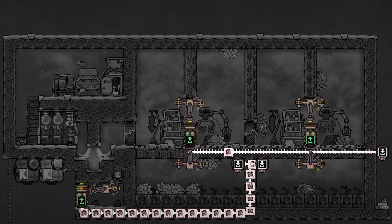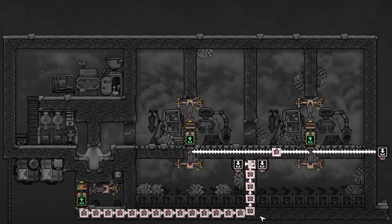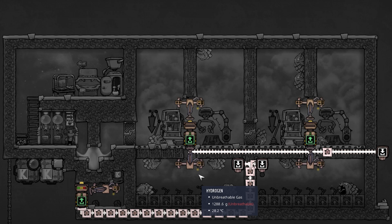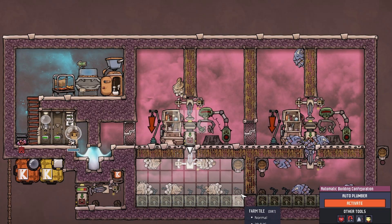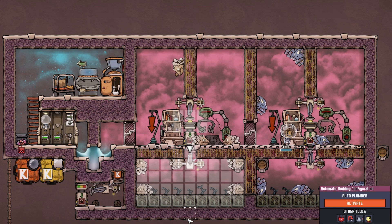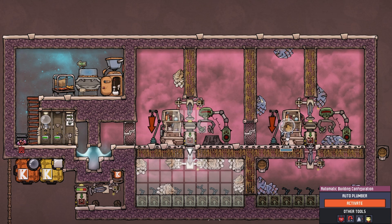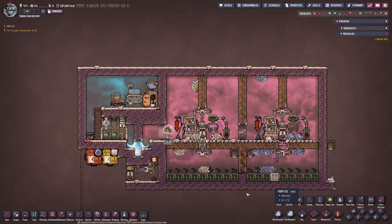Dirt comes in from the bottom left, goes right, goes left, back and forth, and drops onto the floor. The auto sweeper can reach every single tile including the dirt, so whenever mealwood needs something the auto sweeper handles it. There's no door here - dupes cannot even enter - because there's no reason for them to come down with this setup. It's fully automated.